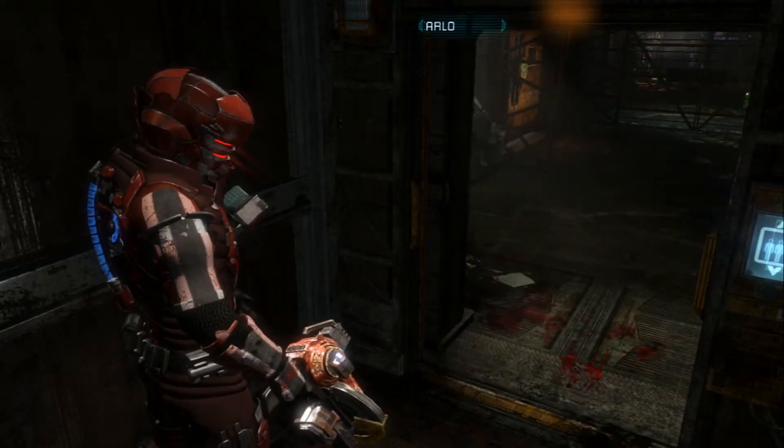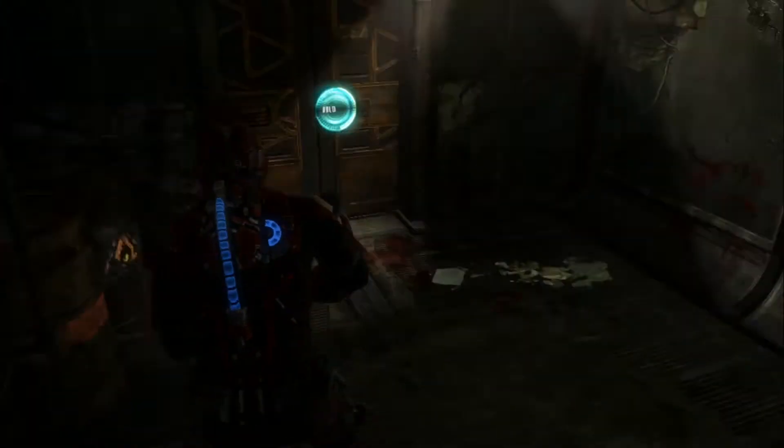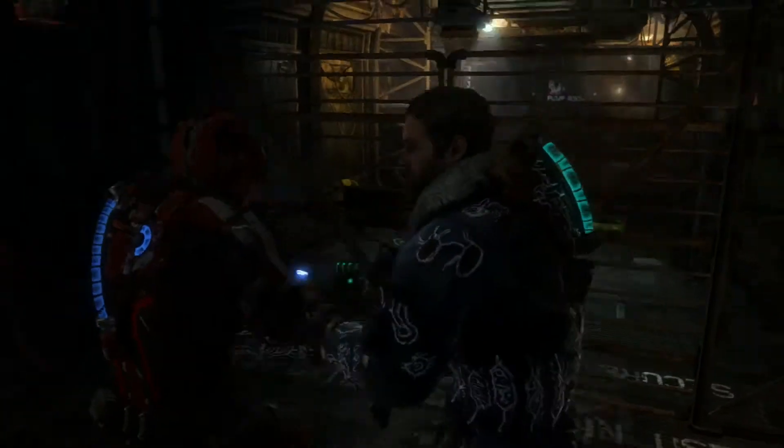Hello everybody, today we're going to be showing you how to get the Hungry Achievement on Dead Space 3. This achievement is located on Chapter 9 at the Way Station. This is where you will first encounter the feeders.